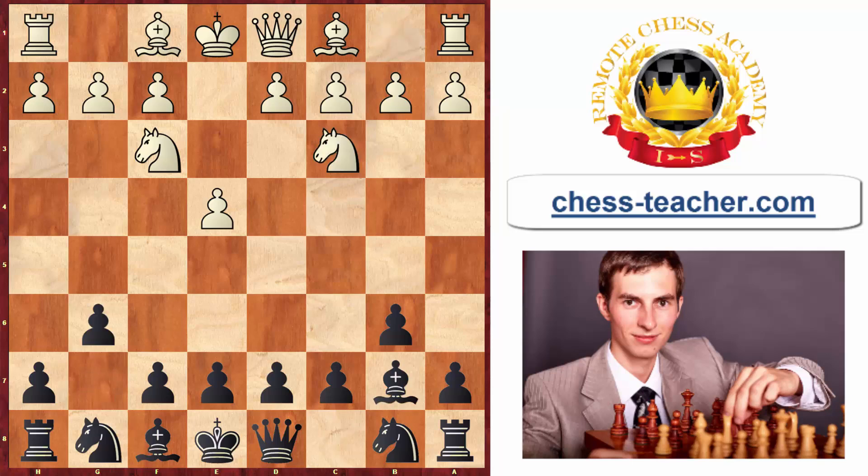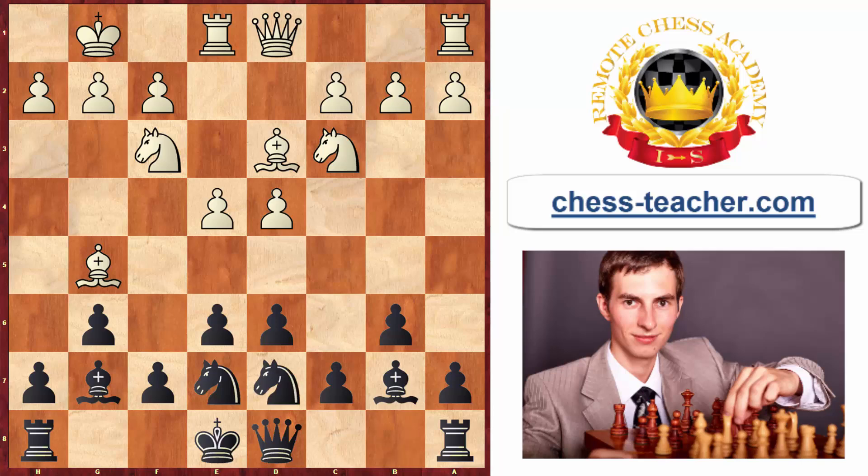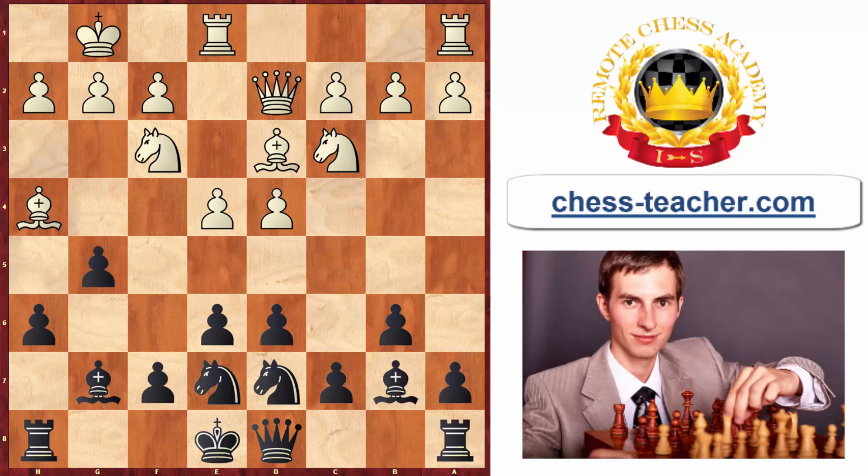In the first game, black first fianchettoes the queenside bishop, then the kingside bishop, then plays pawn to e6 and knight to e7 — all according to the standard setup. After knight to d7 and white's queen to d2 preparing bishop h6, black plays the typical move pawn to h6 to prevent the trade of the fianchettoed bishop. White retreats the bishop to h4, and black plays g5 to gain extra space.